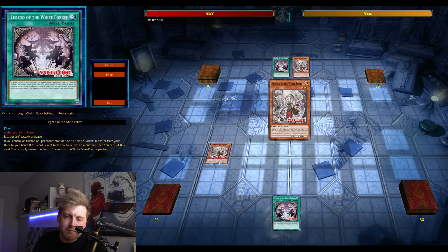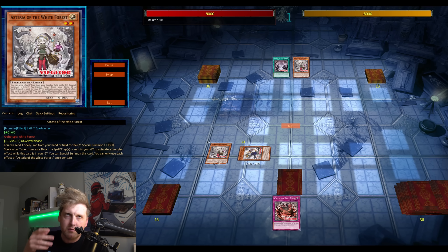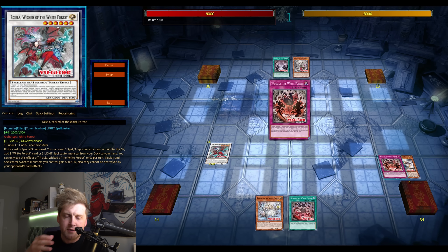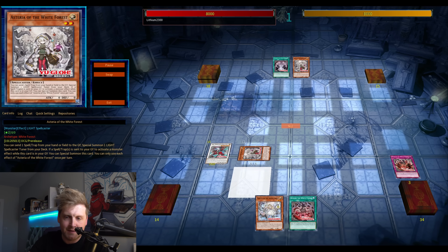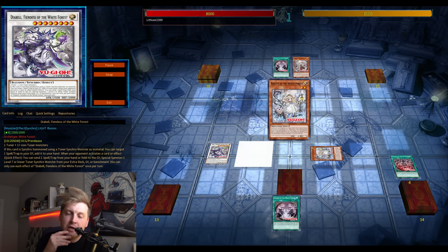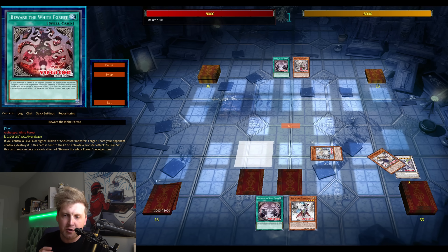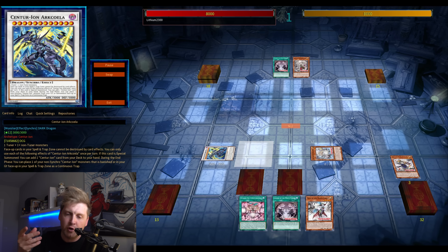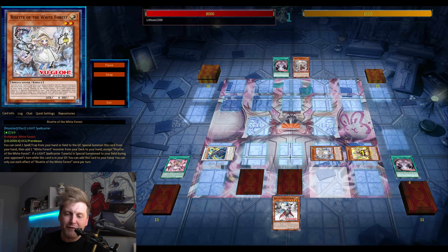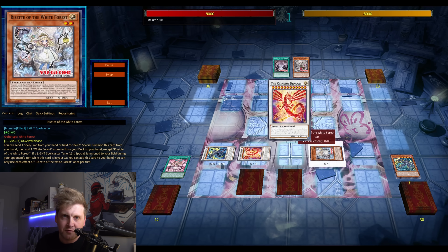I think this is the most standard combo where everything starts with one of the level twos. This one discards the spell - sends the spell to the graveyard, very similar to Diabell Star. Some of the spells and traps trigger when they are discarded for a monster effect, reset them back to your spell and trap zone, potentially sending it again to the graveyard to special summon one of your White Forest monsters from the deck.